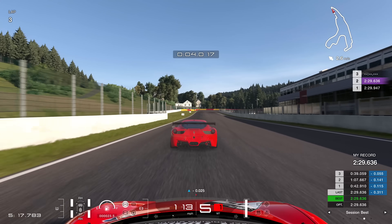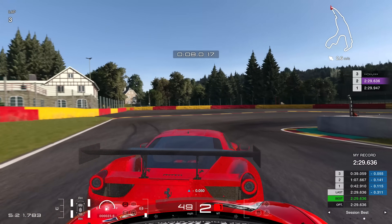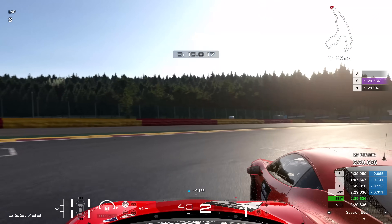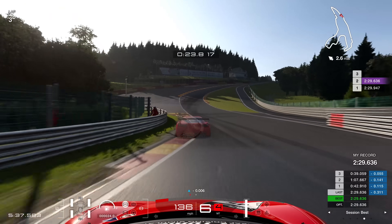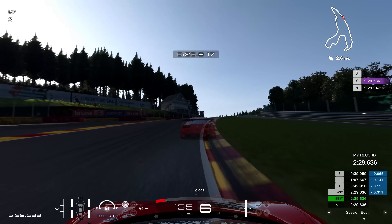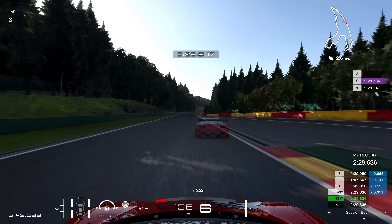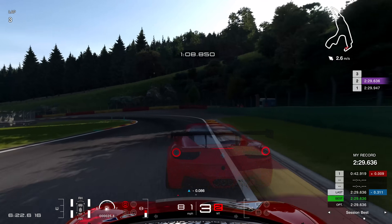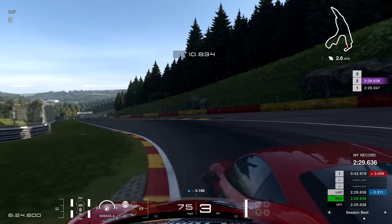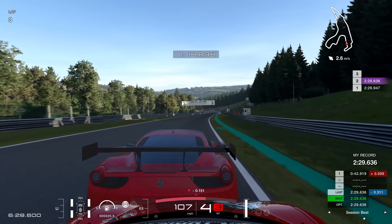And here is my qualifying. As this session went on, slowly getting quicker — 2:29.9, then a 2:29.6. I know I can go into the low 29s, perhaps into the 28s with a very good lap. Eau Rouge and Raidillon you can do flat out in this car and in Group 4 in general. This middle sector is really about carrying a lot of speed, making sure you hit those apexes and get on the power nice and early.